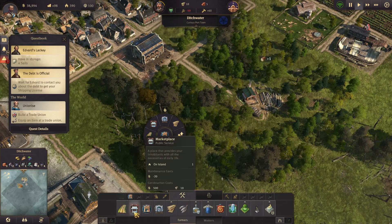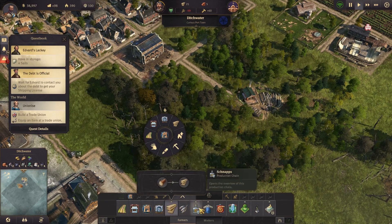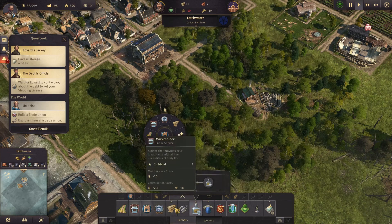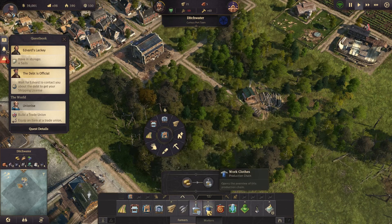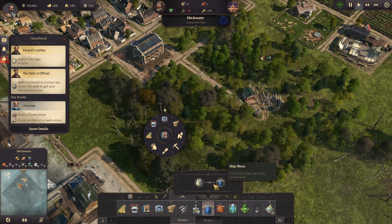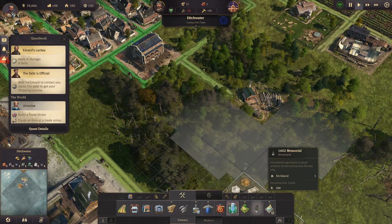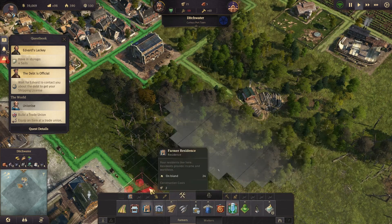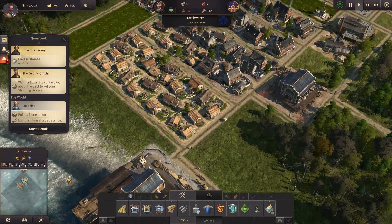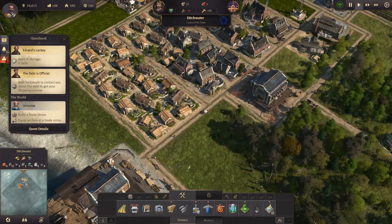Buildings, marketplace, small warehouse. One thing I really don't like - when you hover over something, it covers up the icons. Not so thrilled about that. Build a trade union - I have no idea how to build one but I have to figure it out somehow. Building sales is not bad. How are we with money? Around 39k - we're okay-ish.